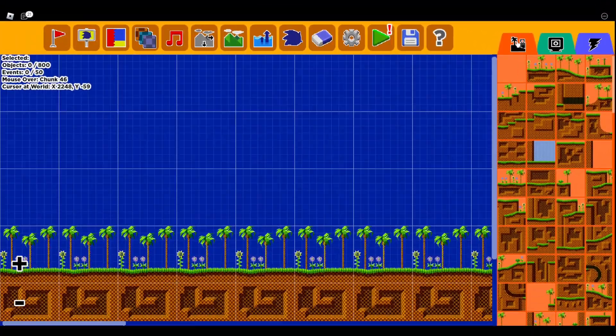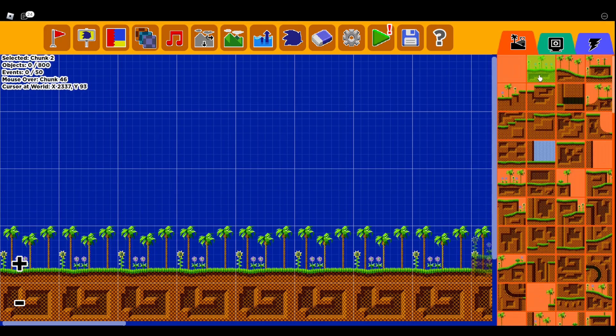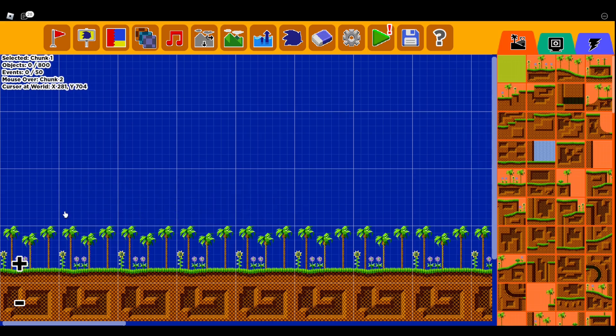This is the Chunk Editor. It has all the chunks in it, so if I was to click this one, you see — you could place it anywhere you want, like right there. You can add on. And this right here is the chunk eraser, like the eraser. You just place it down over where you placed that, and it will disappear.